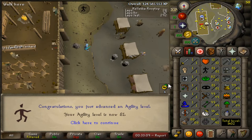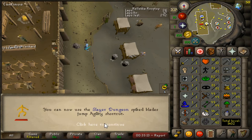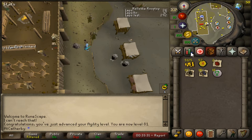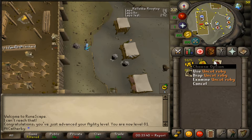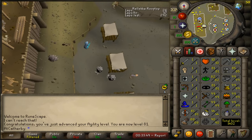Decided to grind out another agility level — quick in quotation marks, it really wasn't that quick. 81 agility is done. I apparently unlocked some type of slayer dungeon shortcut, but man, agility is so slow, one of my least favorite skills by far. Here's the loot from 80 to 81 — maybe I had about 15 marks of grace from a little bit of experience when I first started the level, so we'll call it about 60 marks of grace and a couple random event items. That brings us to 1,402 total level.